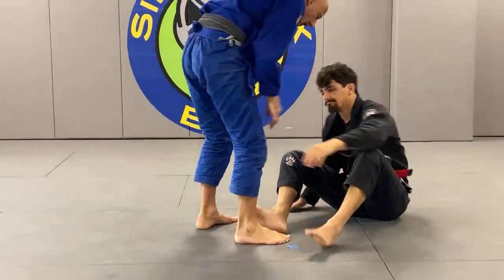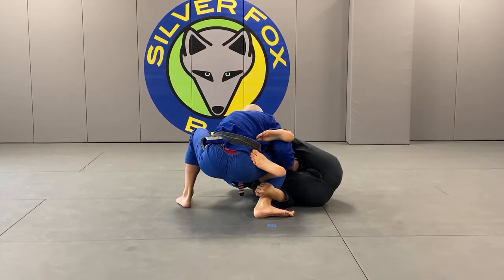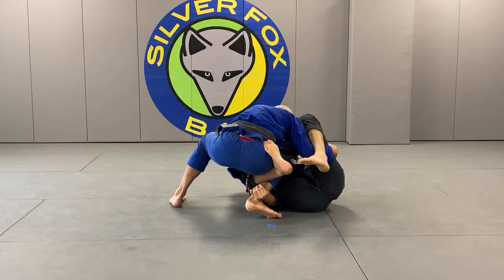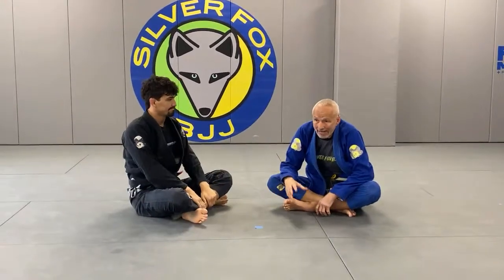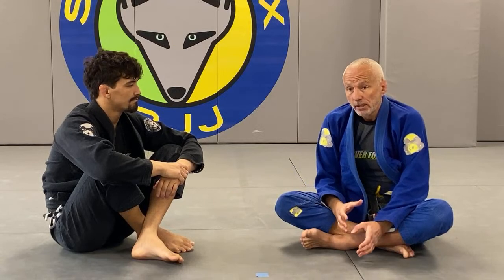If they're going into reverse De La Riva, I want a low base so they cannot invert underneath me. In the gi, it's a little easier because I'm already controlling the collar and don't worry about heel hooks. As for my own personal approach — I don't have the most flexible ankles or knees, so I generally stay away from leg attacks that put me in a symmetrical position relative to the opponent. When I go for leg locks, I make sure both my legs are protected, and I usually start with a knee bar.